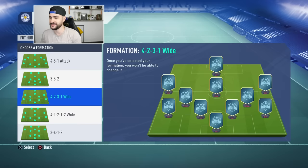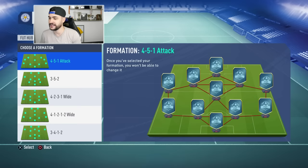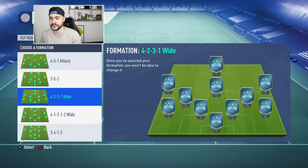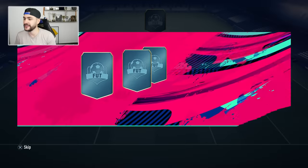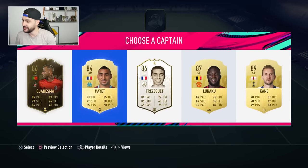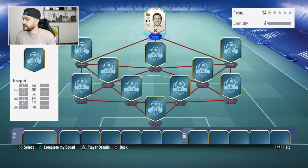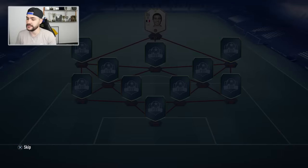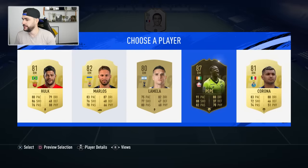Problems, I don't like any of these formations: 3-5-2, 4-5-1 attack, 4-2-3-1 wide, 4-1-2-1-2 wide. I'm gonna play the 4-2-3-1 wide — not very offensive, but hopefully we can make it offensive with a few tweaks at tactics. I gotta go with the Icon here because of the chemistry, it's gonna help us a lot having an Icon in a central position. Pepe it is.